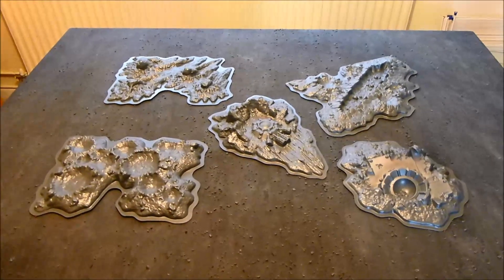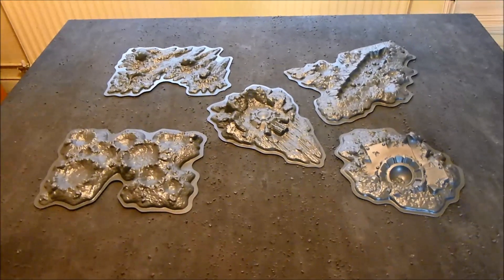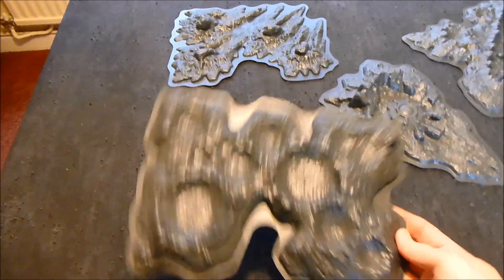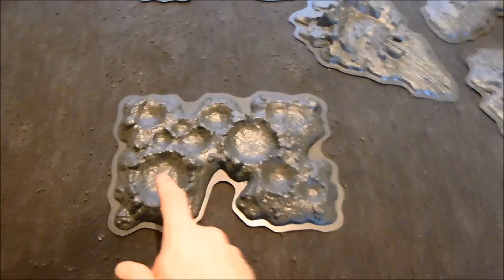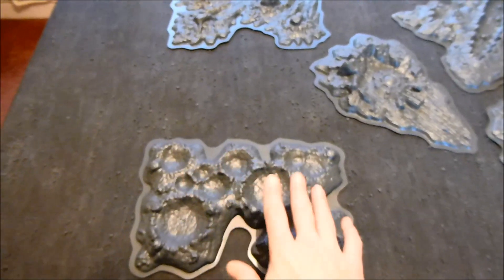I've got these Battlescape crater pieces which I'm going to convert, build, and paint, and I've been working out exactly what I'm going to do. I've decided that this piece here I'm going to make for my Cities of Death terrain because I think it suits it quite well — it's a nice rectangular shape which would almost be the shape of a building. I have a big bag of Cities of Death bits, so I'm going to see what I can do. I may just put bits and pieces in the craters, or try to do some sort of wall — that's my plan for this one.